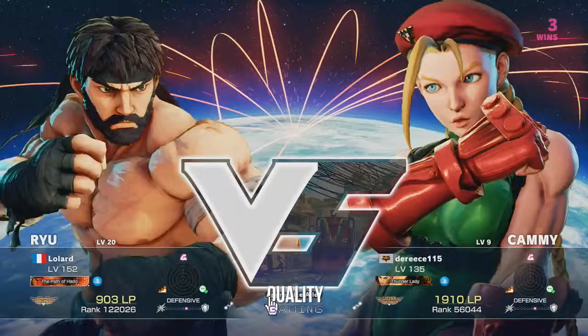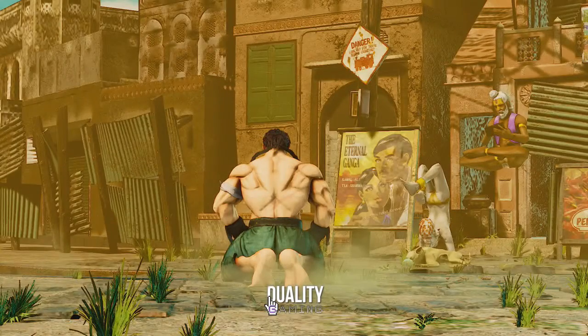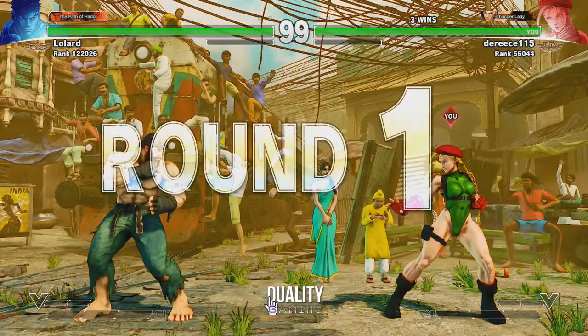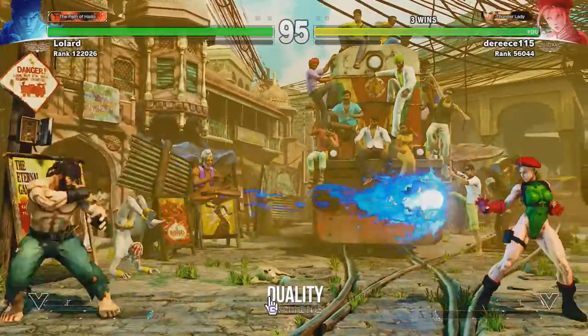Character diversity wise, in terms of character choice, people go for projectile characters — Nash, Ryu, and Ken — because they can keep other characters such as Cammy, Laura, Birdie, and basically most of the other characters who don't use projectile heavily, at bay.